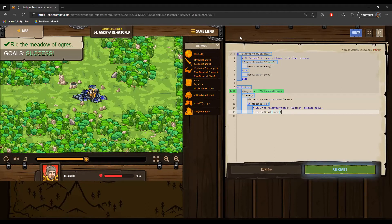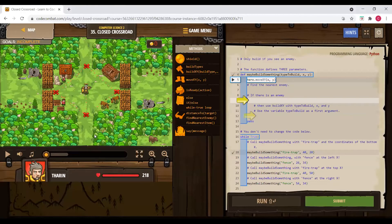Hi, I'm Lucas. I'll be doing the level called Close Crossroads — guarding the entrances of a village. It's a unique level: there are four entrances and you patrol them in a clockwise pattern — bottom, left, up, right — continuously. At each entrance, check for enemies: at top and bottom entrances, build a firetrap; at left and right entrances, build a fence.